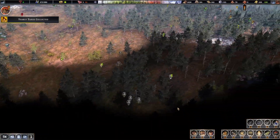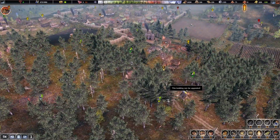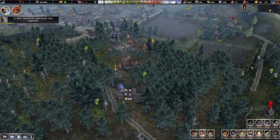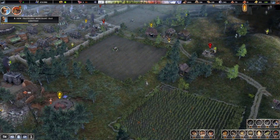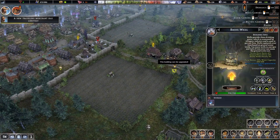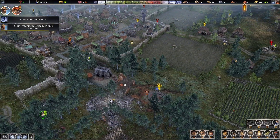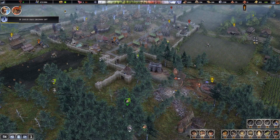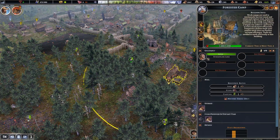Just looking around here, trying to see if we have some clay available that I missed before. Let's go ahead and upgrade this hunting cabin so they can start to build small animal traps. Let's upgrade this well. Let's go down to one forester now — we have plenty of wood right now.